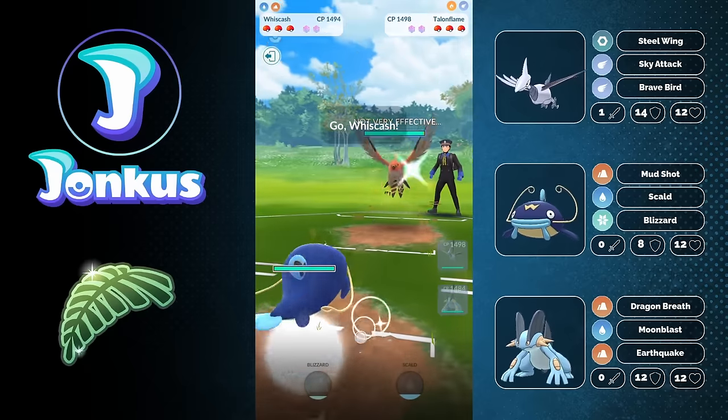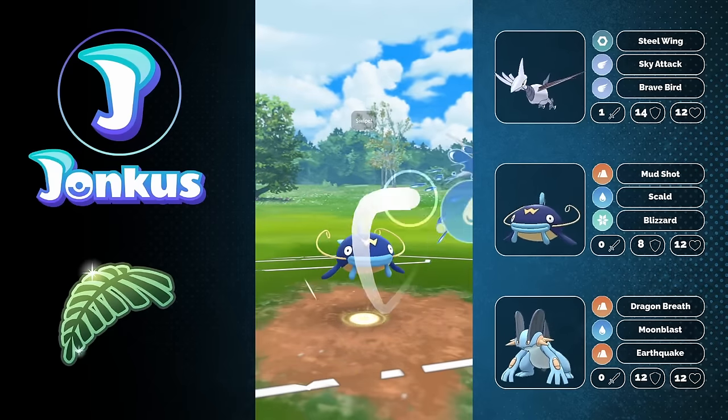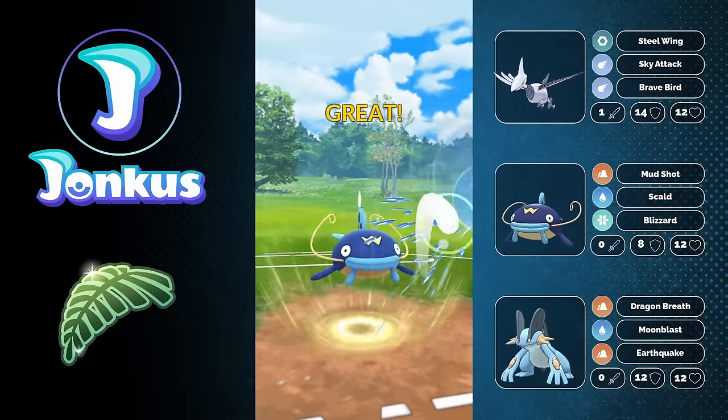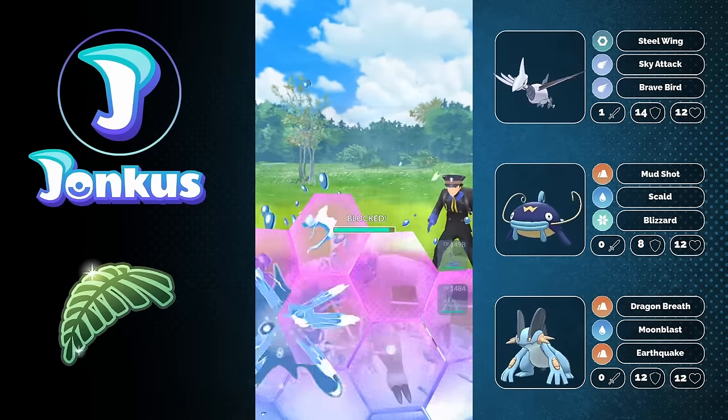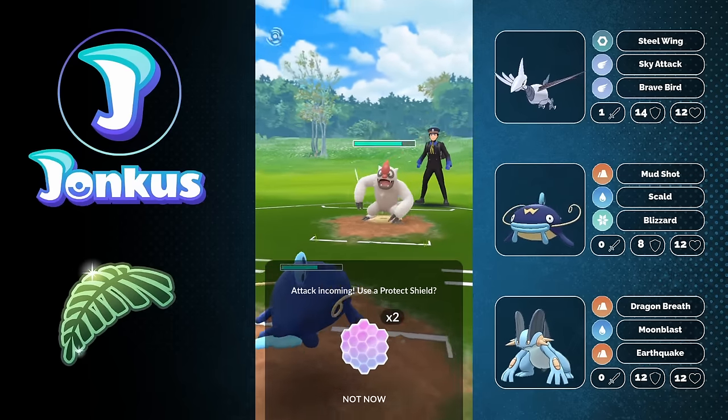Next opponent — a horrible lead for us, so we swap out immediately into our Whiscash, drawing out the opponent's Vigoroth. It's going to be okay for us, we can go for a Scald. It's not the most beautiful matchup, but this team is insanely good to play right now. I would definitely recommend you try it out.